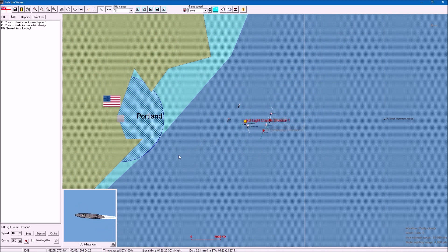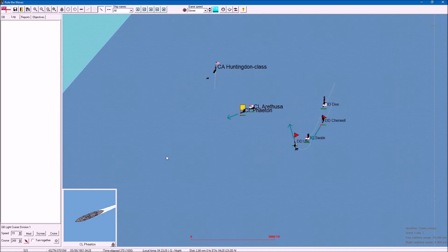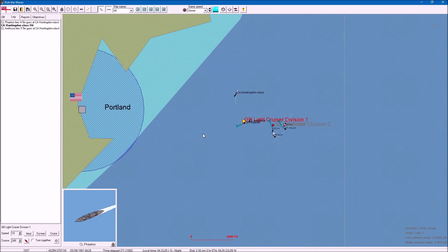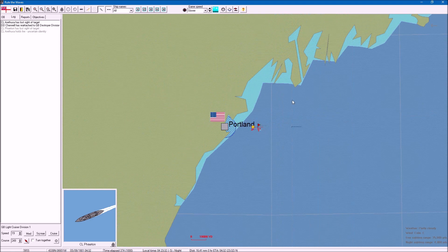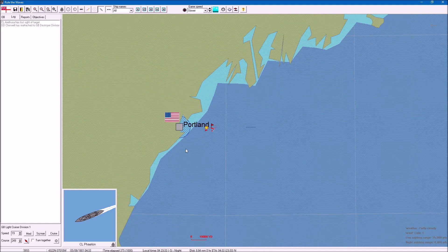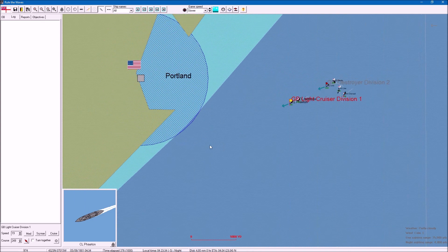We want to go in this direction to get closer to Portland. I haven't sped up. They're going off in some direction - I don't know where. Unless the five objective areas are along the coast. Let's look at Portland first, and we'll probably have to go north, which means we'll bump into those heavy cruisers again.